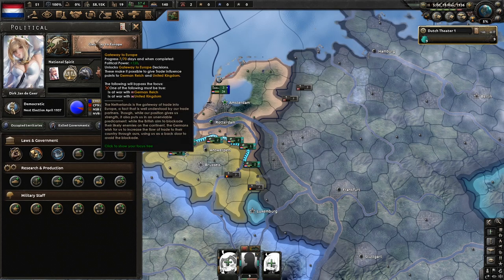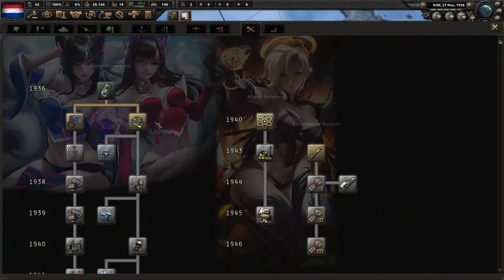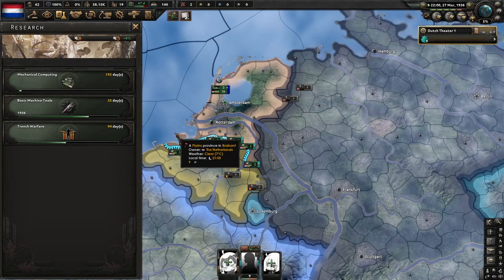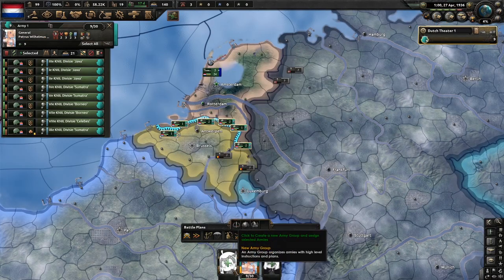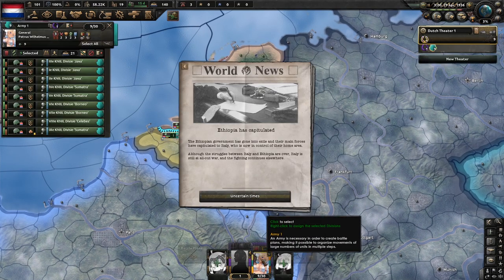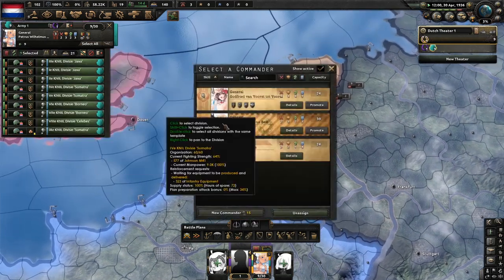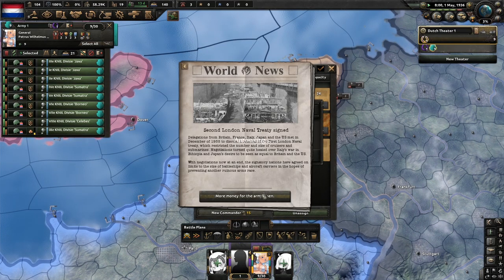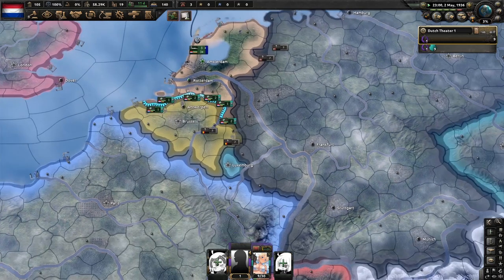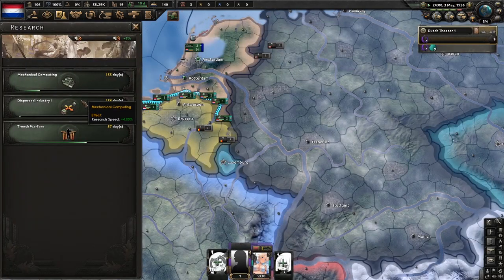Next focus you do is Gateway to Europe. Once electrical mechanical computing is finished, we're going to do mechanical computing. I chose Petrus Wilhamus as my general. We're going to use Disperse Industry 1 for that production efficiency.